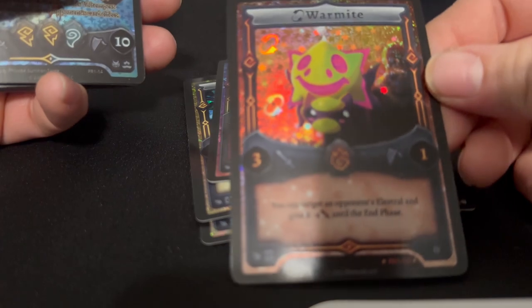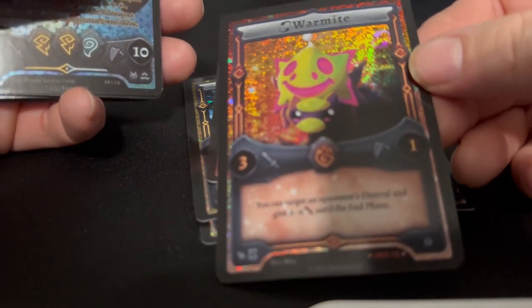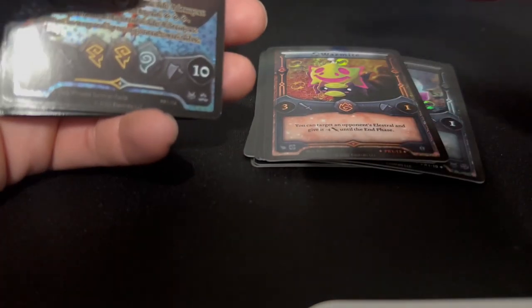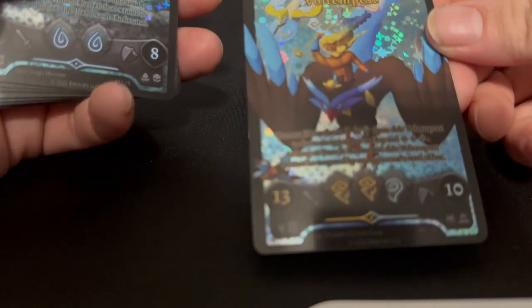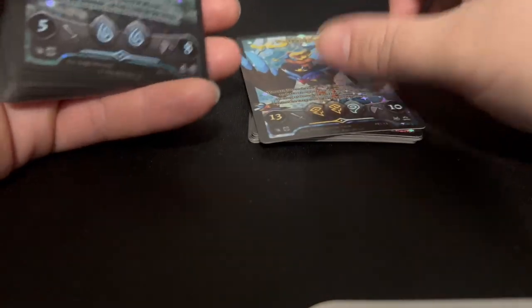We got Wormite — kind of looks like a Spinarakt a little bit. And I know he doesn't want these compared to Pokémon, but he is a Pokémon YouTuber. Oh, and by the way, these are kind of bent like hell — you can see them standing there, kind of bent up. Voltem Pest — kind of looks like a messed up Gaia the Dragon Warrior.